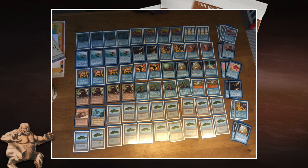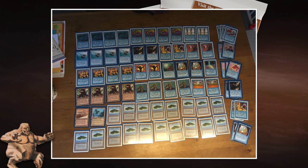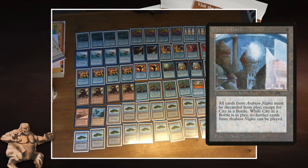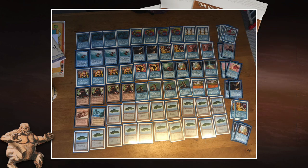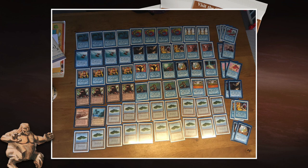Another thing I noticed is that Dawa has chosen not to play Serendib Efreet, which actually makes sense. Serendib Efreet has lost power since we see a lot of City in a Bottle in the game. If you play Flying Men and Serendib Efreet, you're too vulnerable to a potential City in a Bottle. So Dawa has chosen to go with Flying Men. Now let's take a look at the deck of his opponent, Bart.